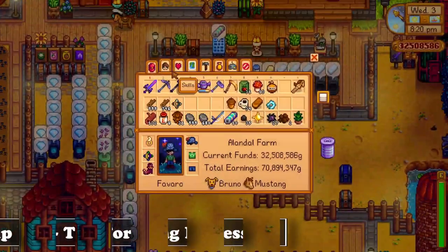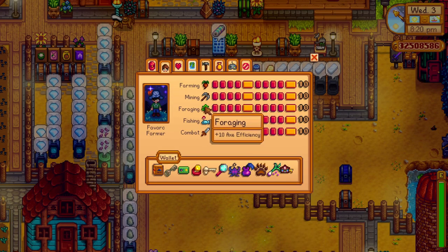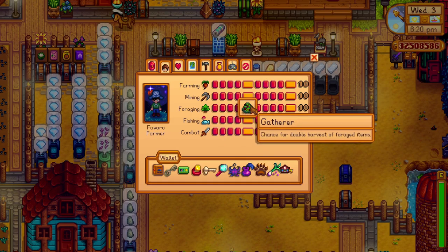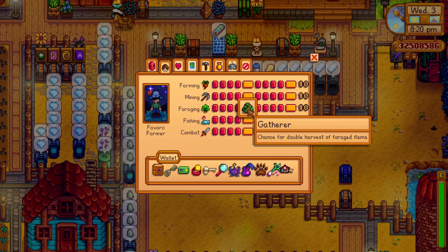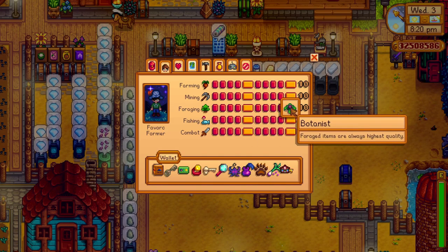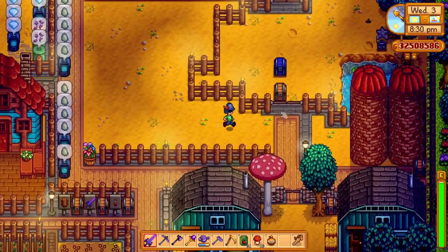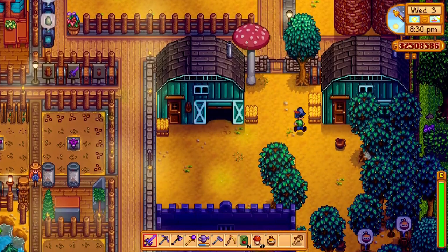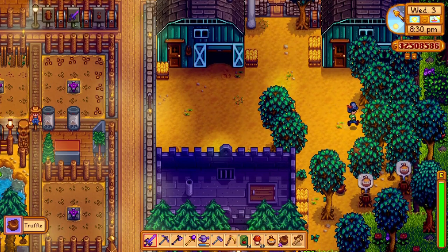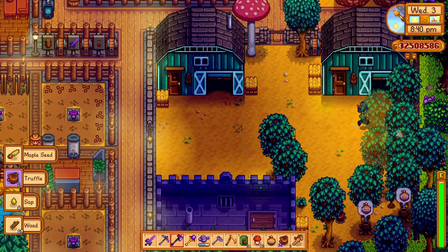The skills in Stardew Valley are really important, and you level them up depending on the actions you take. Foraging is one of the most overpowered professions in the game due to two of the perks you can choose from, which are the Gatherer and the Botanist perk. The Gatherer perk gives you a chance for a double harvest of a forageable item, while the Botanist perk makes every forageable item Iridium quality, which can boost your money-making by a lot — that's why I think the foraging profession is one of the most overpowered ones in the game.